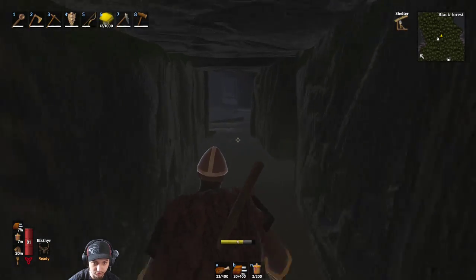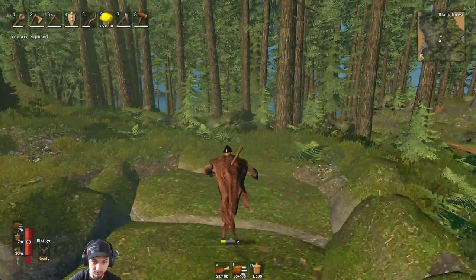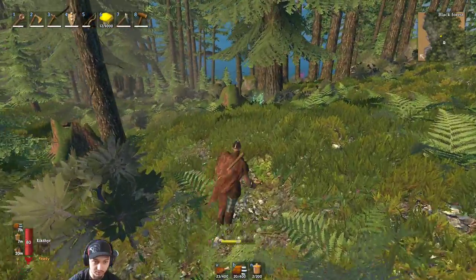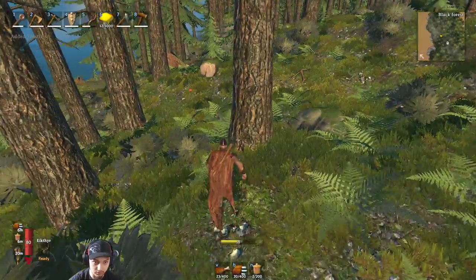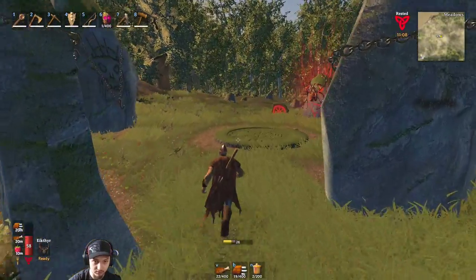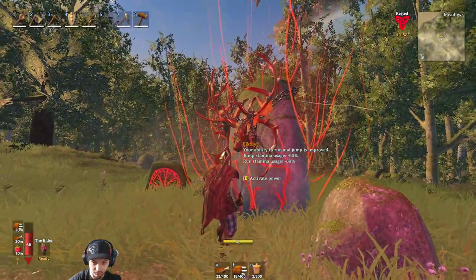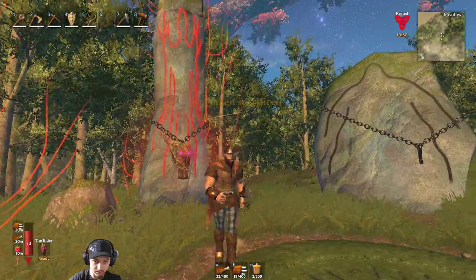I'm gonna head back to the shrine where you put all the statues down so we can place the new trophy of the Elder, and then we can get his wood chopping buff. I think it just increases the speed of wood chopping, which is great especially when you need to farm a lot. We'll do that and meet you guys there. We're coming up on the altar now — we'll get this guy out. Stopped at the house to drop everything off, put on the Elder trophy — nice, faster wood cutting, sweet! Running and jumping is also improved with the ability active. Next one's gonna be the swamp boss.